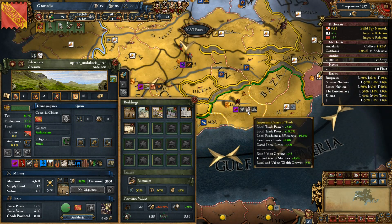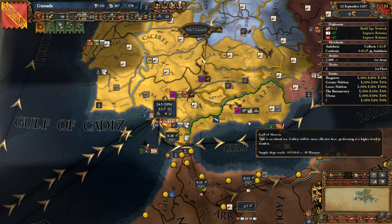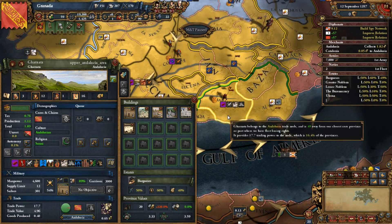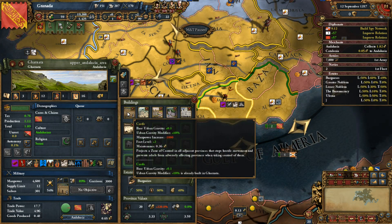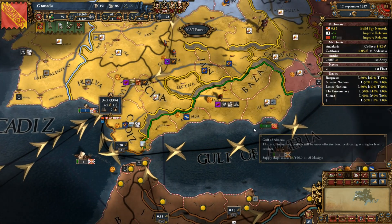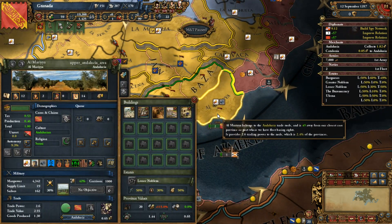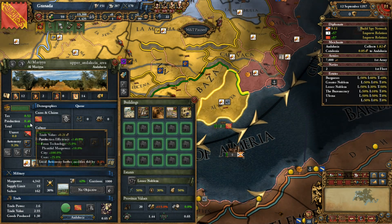Granada, as was the case historically, is also a really difficult nut to crack. It's a capital with city fortifications level 2 and a fort, which means an invading army needs 12,000 soldiers just to siege the province. So Granada the city itself is very powerful. Over in Almeria, we have a mine producing iron, which is fairly profitable.